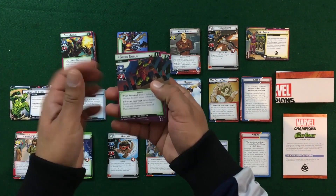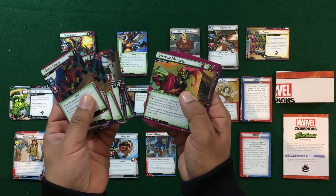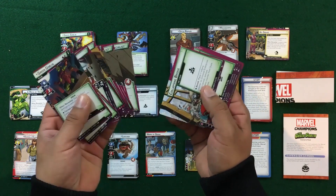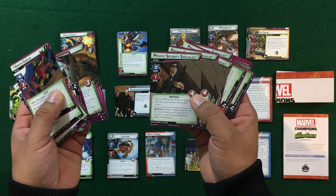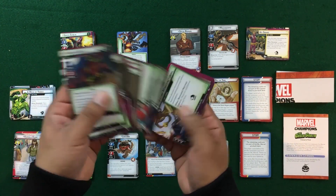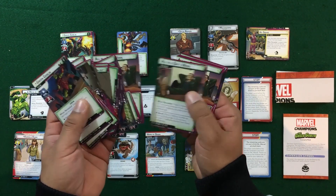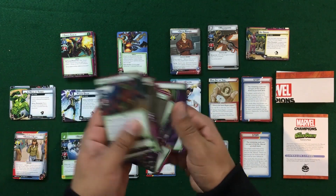In Risky Business, we can see the Green Goblin and his main scheme. We've got some environment cards, his minions — hired gun and private security specialists. There are side schemes like collapsing bridges, payoffs, some treachery cards, which makes sense, and the mad genius.